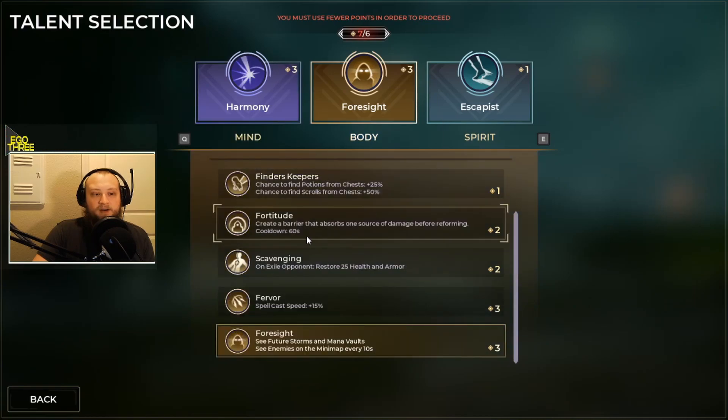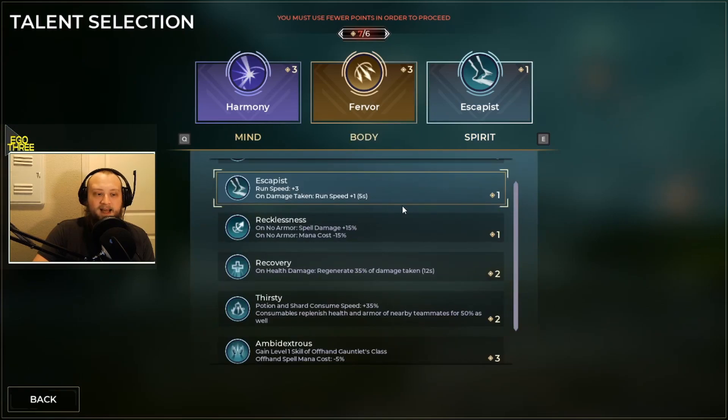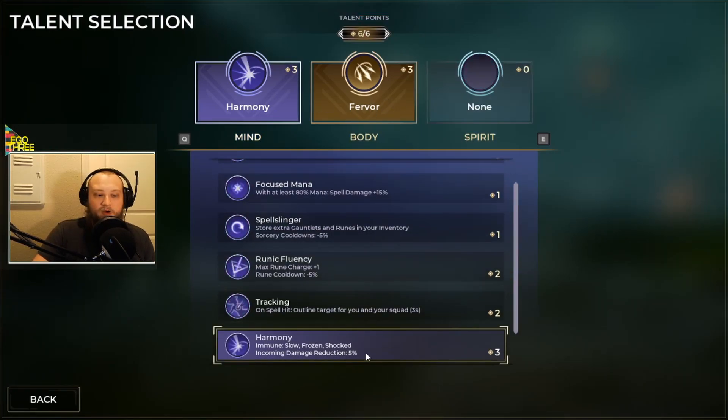That brings me very closely to my next point of what talent you should try and go for first. You should go for Harmony. It's the easiest thing you can do to save your time when fighting a Tox player. Trust me, it will really save some time and headaches.